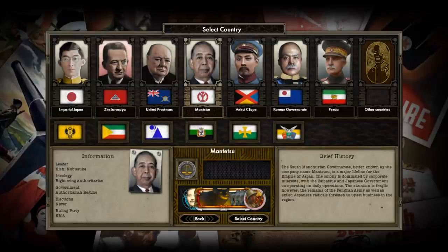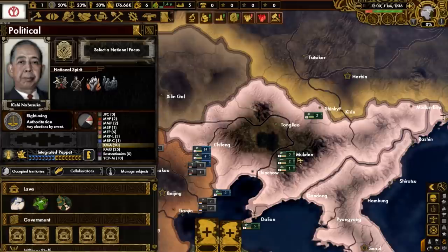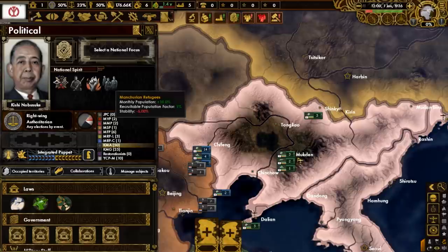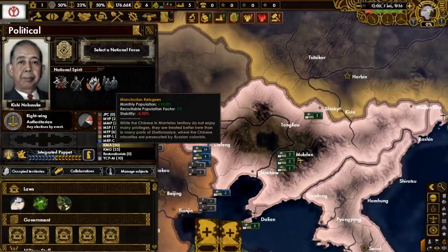It is a major lifeline for Japan, and it is also a colony dominated by corporate interests. The situation there is fragile due to the remnants of the Fangtian army still being around, along with exiled Japanese radicals who threaten to upset business in the region. We start off with four national spirits: corporate playground, Manchurian guerrillas, Kuangtang abuses, and Manchurian refugees.